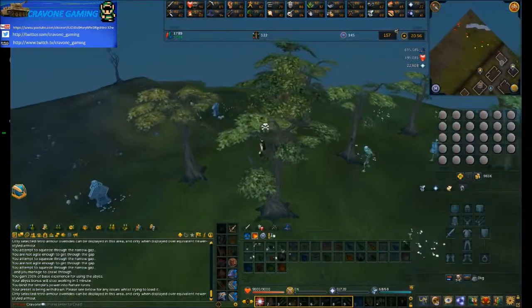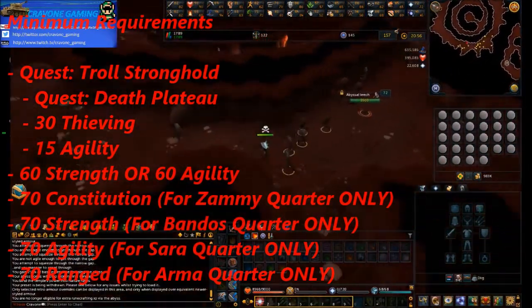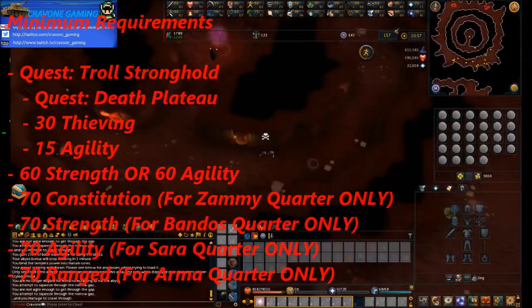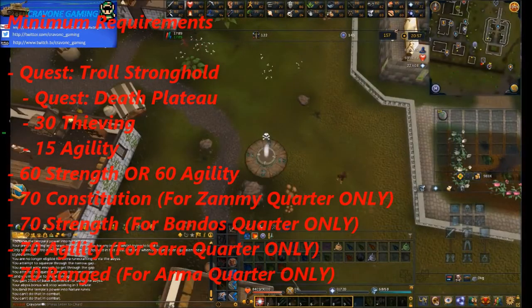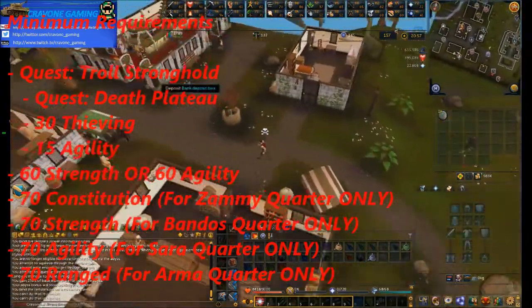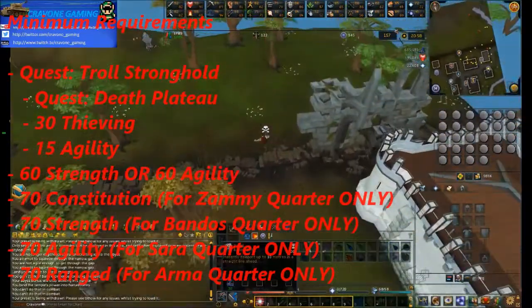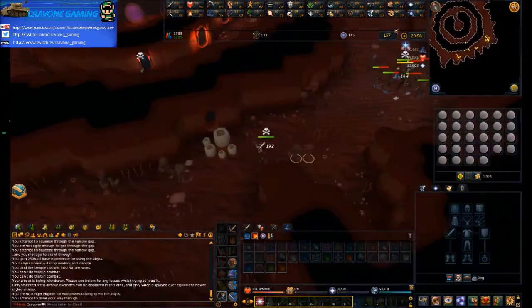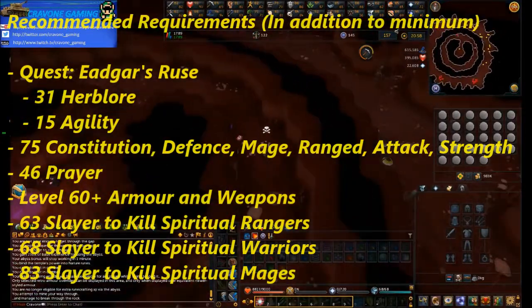Now the minimum requirements to get into God Wars Dungeon are actually extremely low. At minimum you need 15 Agility and 30 Thieving because there's a quest you have to complete before you can get access. In addition you need at least 60 Strength or 60 Agility to get past the boulder. Do not take this to mean this area is open for low level players - the minimum requirements I'm putting on screen are very low, but if you go in with the minimum requirements you will last probably 5 seconds. It's a very dangerous place.